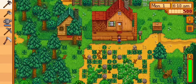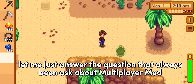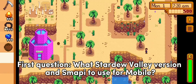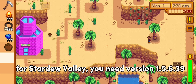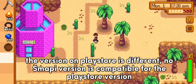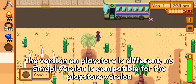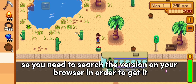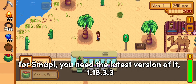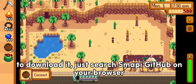Since I can't show that, let me answer questions that are always asked about the multiplayer mod. First question: what Stardew Valley version and SMAPI to use for mobile? For Stardew Valley you need version 1.5.6.39. The version on the Play Store is different and no SMAPI version is compatible with it, so you need to search for that version on your browser. For SMAPI you need the latest version, 1.18.3.3. To download it, just search SMAPI GitHub on your browser.